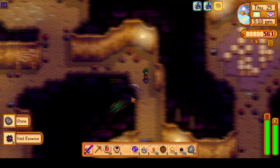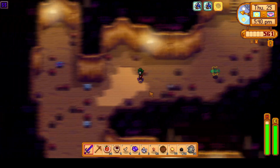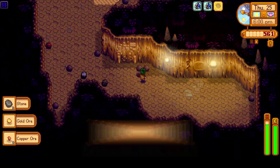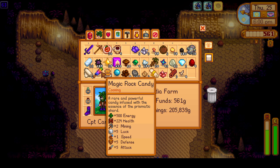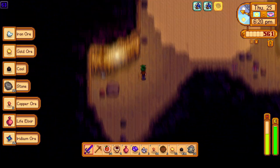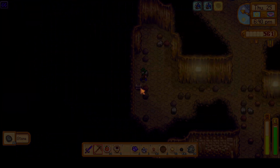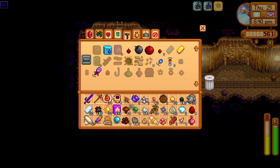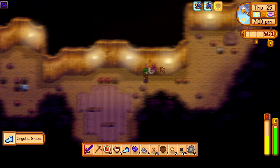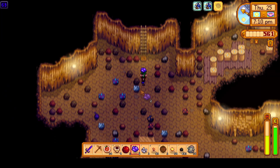Obviously we're going to have our huge fields of starfruit, but those only take a few days to maintain. We plant them on the first day, and then after 11 days we'll have a starfruit harvest, and then another 11 days, another harvest — so there's only a few days we really have to tend to that. The rest is left open. We'll definitely try to catch all the summer fish that are unique to summer, complete some community center bundles, and also buy some buildings from Robin such as the coop and the barn, and get a house upgrade. We'll need the animal products for the community center bundles.